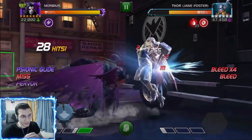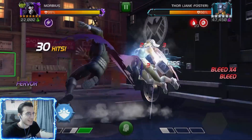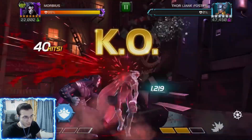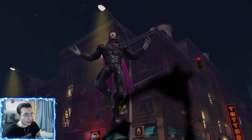You need those bleeds for your damage. And did you see that medium attack — like 11,000 damage! That huge attack increase is really nice. Now the cool thing about bleeds: each bleed lowers the opponent's regeneration by 10% and their ability power rate by 5%.